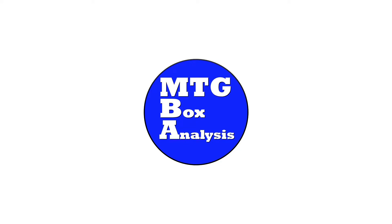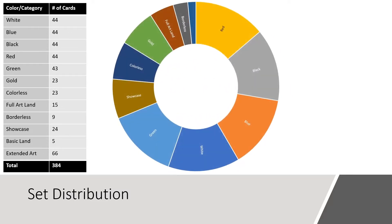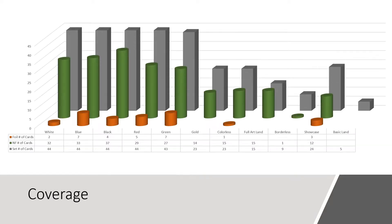Now that the cards have been sorted, inventoried, and priced, let's get into the box analysis. Before we dig too deep into the analytics of the box we just opened, let's baseline with set distribution. Zendikar Rising contains a total of 384 cards. The set booster box product isn't eligible for the 66 extended art cards, bringing the total number of eligible cards in the set down to 318 in our box.